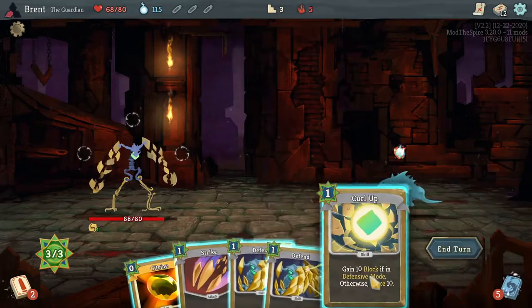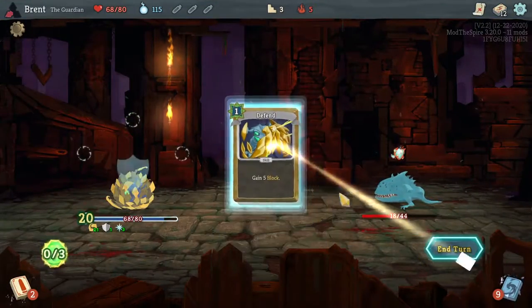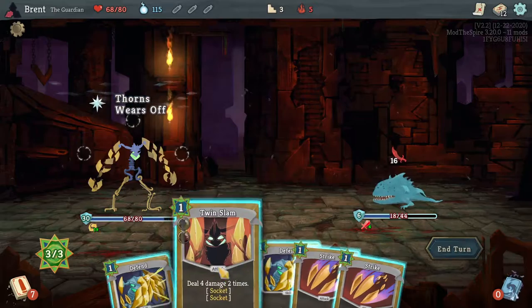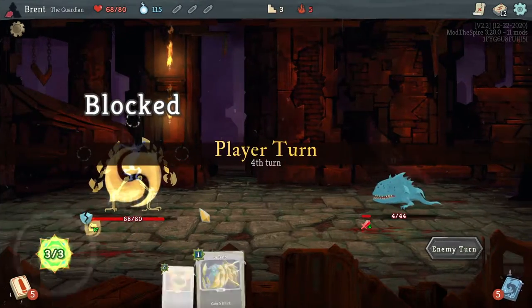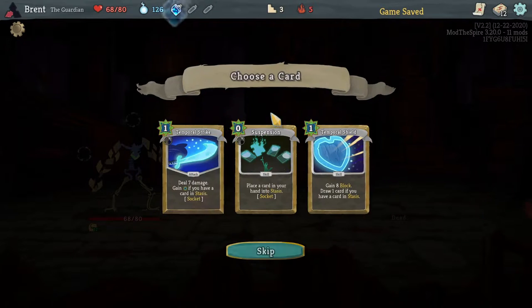One brace here. Go ahead and do the curl up in addition, and then we'll play out. This will give us 20 block next turn, which hopefully will protect us so we can lay in some good damage on this jaw worm here, and we should kill them on the next turn. I don't know if we can draw a strike. About did it wrong, but I got a swift potion.